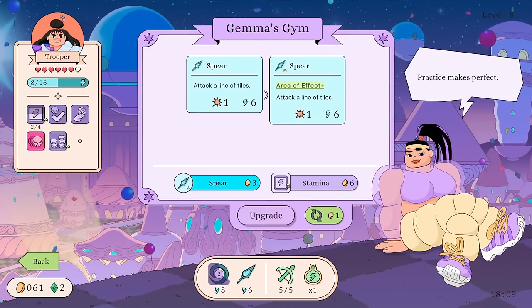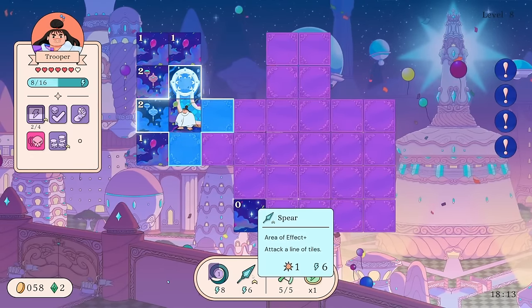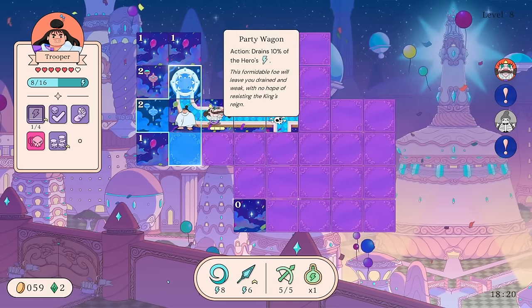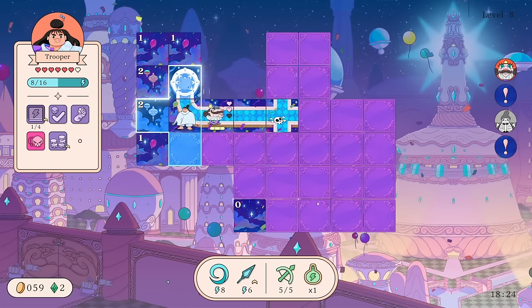I feel like the Spear AoE upgrade is really useful though — only three coins, it's dirt cheap. We have three health. Anything else you do drains 10% of the hero's energy — that's not too bad.